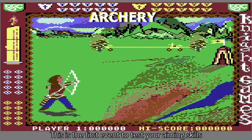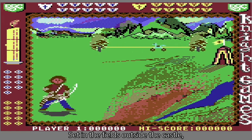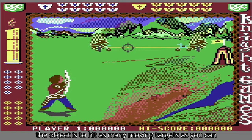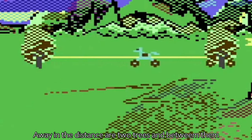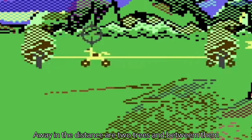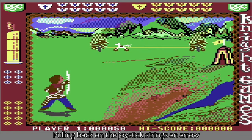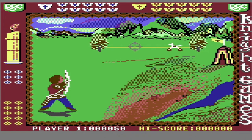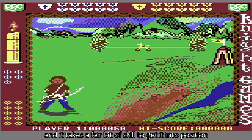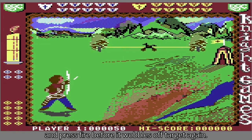This is the first event to test your aiming skills rather than the strength of your bashing arm. Set in the fields outside the castle, the object is to hit as many moving targets as you can before you run out of either arrows or time. Away in the distance are two trees, and between them trundle a series of wooden horses on wheels. Pulling back on the joystick strings an arrow, and a cursor is brought into view with which you aim. The cursor wobbles alarmingly, and it takes a fair bit of skill to get it into position and press fire before it wobbles off target again.